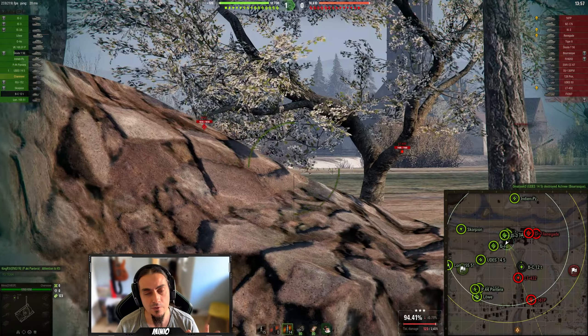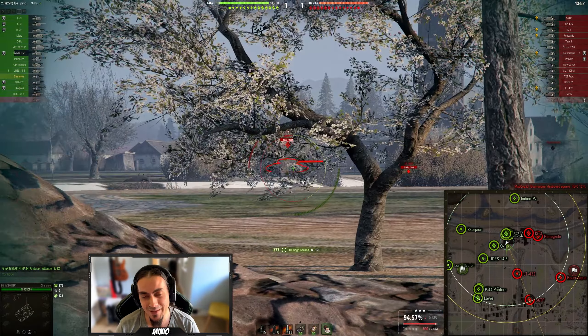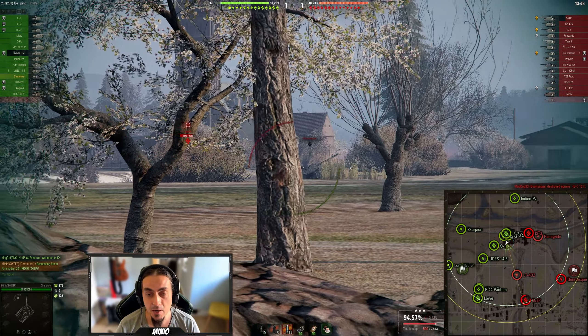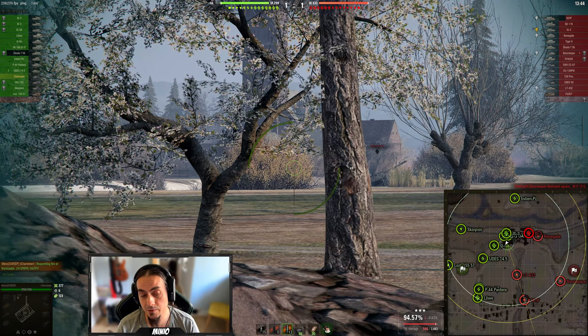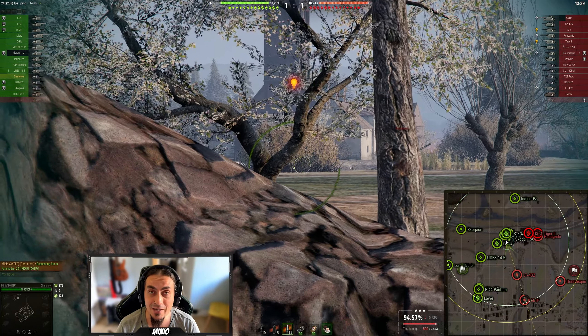In a tank destroyer like this, you always want to be the unknown factor. You don't want enemies to know where you are. Beautiful low roll from the HESH round — 377 damage — but the damage adds up. Don't feel let down when you have those low rolls, because just a couple of seconds later you have another shot and this tank shines.